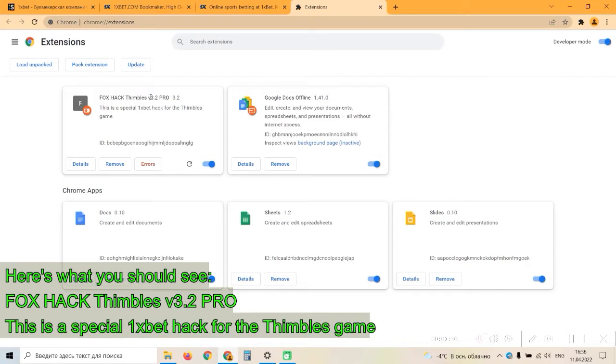Foxhack Symbols version 3.2 Pro. This is a special 1xbet hack for the Symbols game.